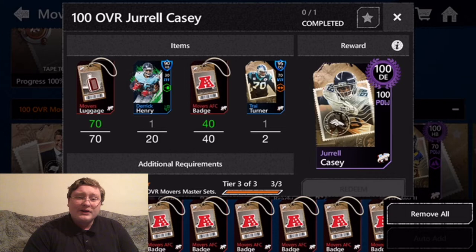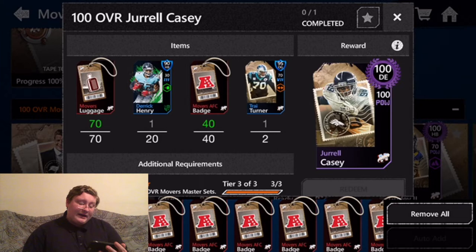To get the 100 overall NFL Movers Jarrell Casey, you will need 70 movers' luggage, 20 Denver Broncos or Tennessee Titans players at 90 or higher, 40 AFC badges from the NFL Movers events, and two 95 or higher mover masters.